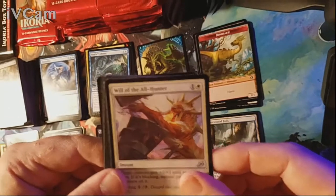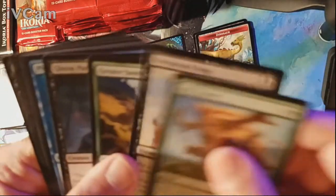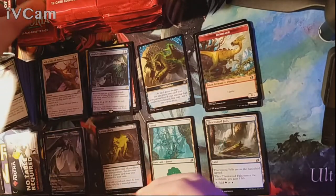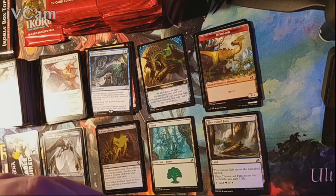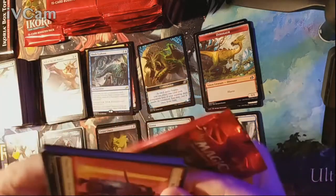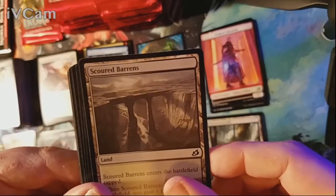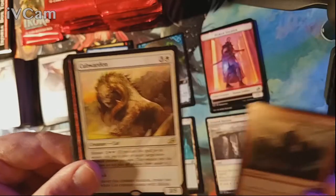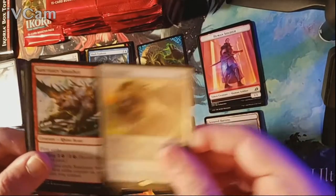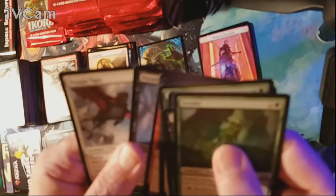Pack ten — dinosaur token! Forest is our land and our rare is Shark Typhoon — aka Sharknado! Uncommons are Will of the All-Hunter, Cunning Nightbonder, and Splendor Mare. Nothing in the commons. Pack eleven — human soldier token. Scoured Barrens is our land and we have a foil Weaponize the Monsters; our actual rare is Cub Warden. Uncommons are Sanctuary Smasher, Zagoth Crystal, and Sonorous Hullbounder — and among the commons the Patagia Tiger wins out.